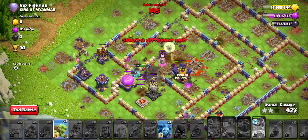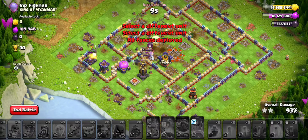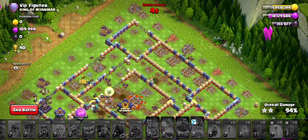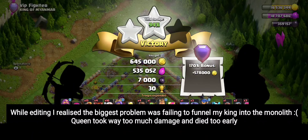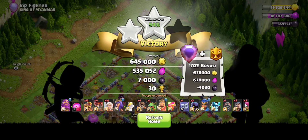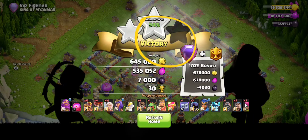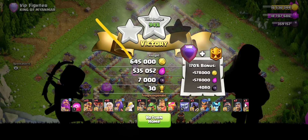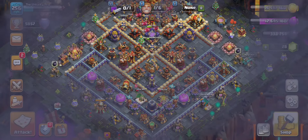That looks to be a very close fail again. I think I didn't manage my resources around the Warden walk well enough — when I had to join with my royal champion, my Warden actually took a lot of damage from the ricochet cannon and just directly died. If I could have preserved him so he could have walked with the royal champion and both of them tagged together, with my king going in for the value as well, it would have worked out really well.